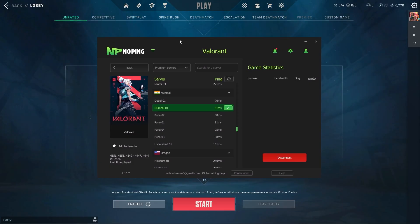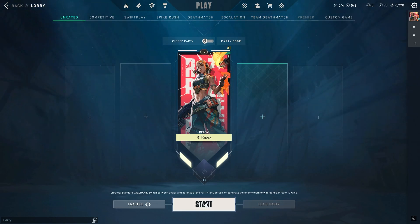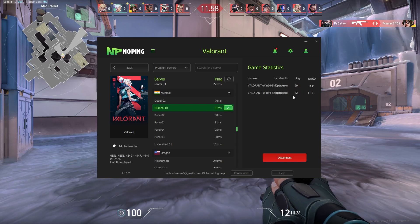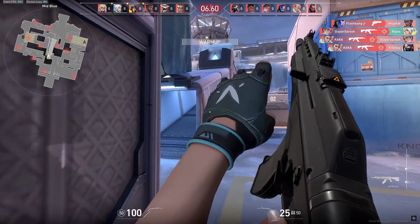Now let's launch Valorant. Here we have launched Valorant on our PC. We have selected the Mumbai server and right now I'm getting 98ms ping — usually I get 120 to 130ms ping, but by using NoPing I'm getting much lower ping. Inside the Valorant deathmatch game, you can check that we are connected to the server and getting around 69ms on one server, with 82ms shown in another position, and in-game I'm getting around 85ms ping.